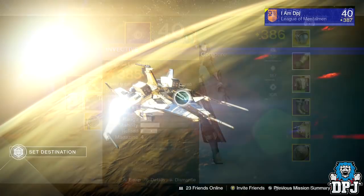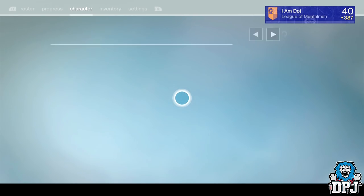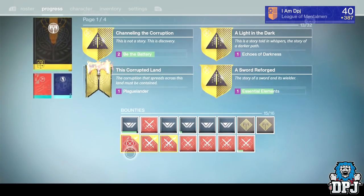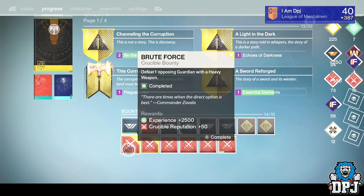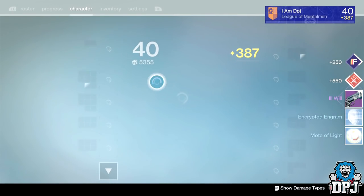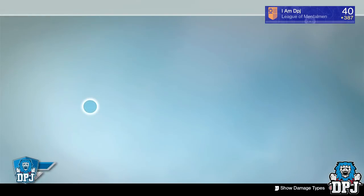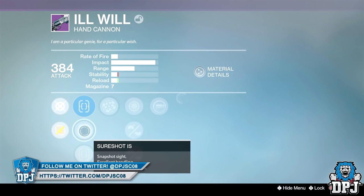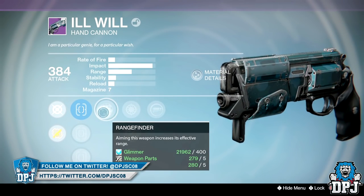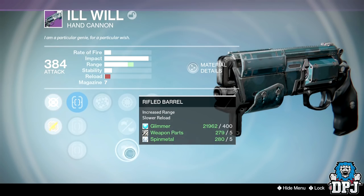Two weeks back on my hunter, I got a 385 attack Ill Will hand cannon dropping with Rangefinder and Reactive Reload. It's a decent roll, but in my opinion this hand cannon's archetype is completely flawed. I have an amazing rolled Ill Will with Rangefinder and Luck in the Chamber, but you lose gun battles constantly to hand cannons like the Ariès, Luna, and Palindrome. It's just a waste of a weapon, which is a shame.